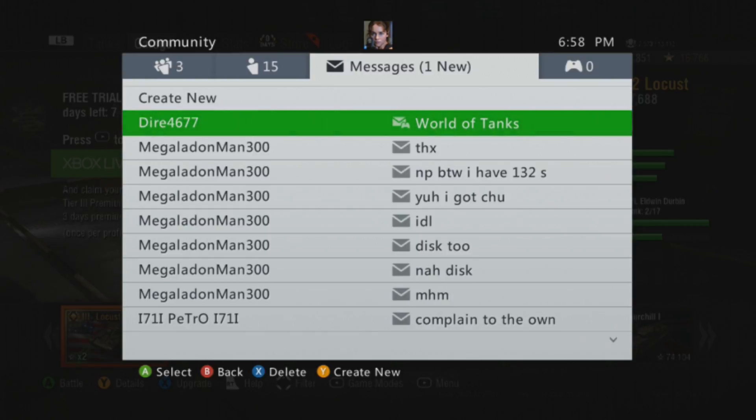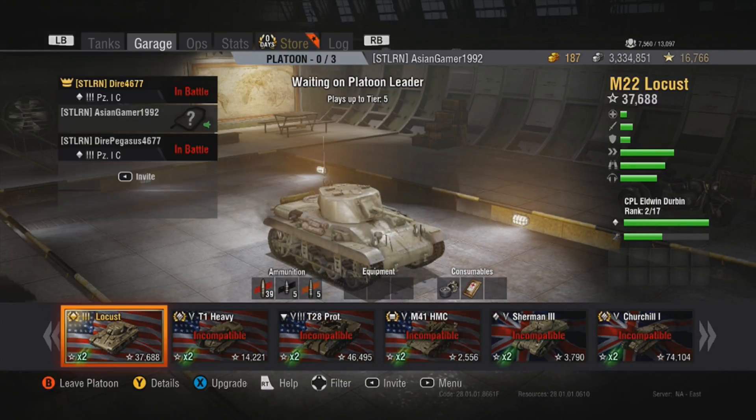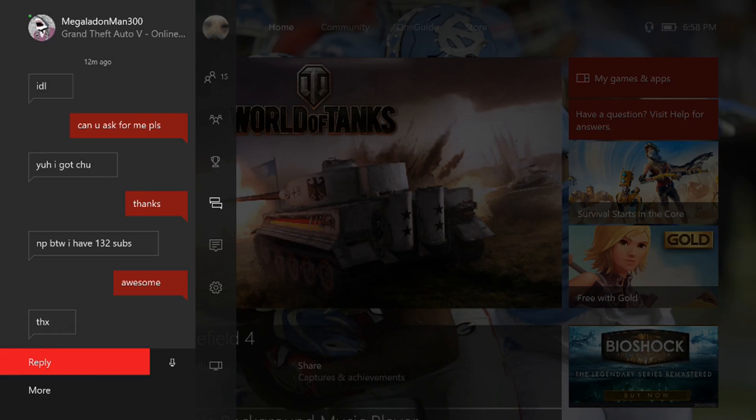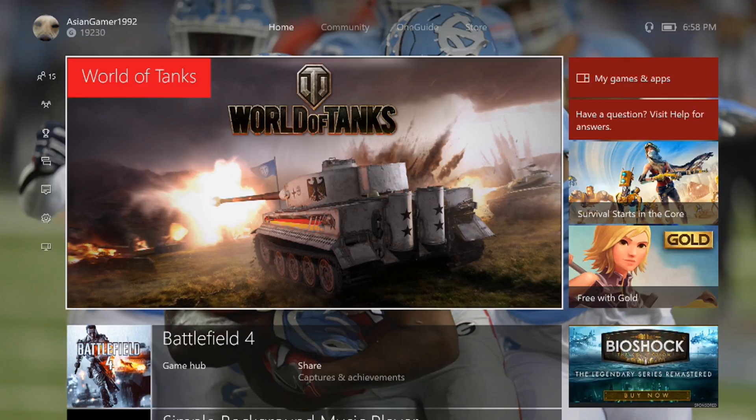Hi everyone, this is the Asian Gamer here. If you play World of Tanks and you're not playing on 360, or you have friends on 360 and you wonder how to platoon up, what you gotta do is whoever is hosting the 360 platoon has to be the leader. You set the invite like I did, then switch to your Xbox One and switch HDMI cards.